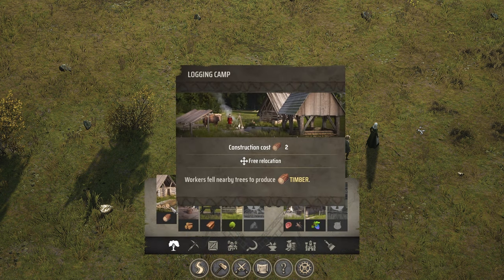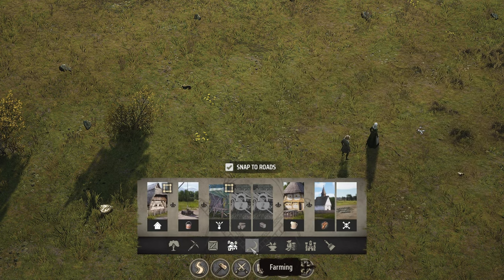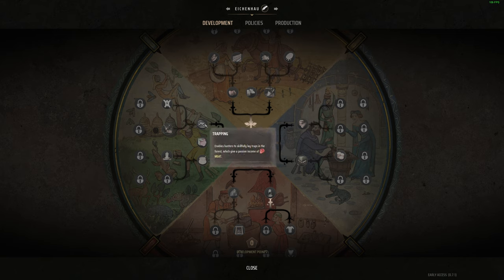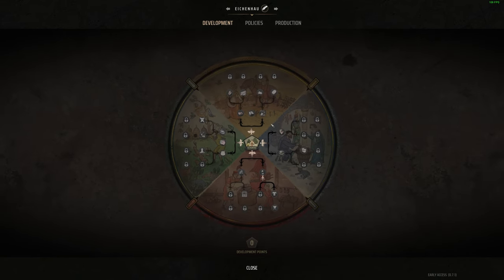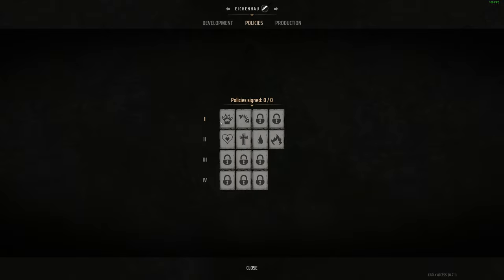The first thing we're going to do is head to Construction. We can see the typical logging camps, woodcutter's lodge, saw pits, forester huts, hunting camp and forager huts — multiple tabs with multiple structures and industries. If we click our name in the top center we go to our development tree where we can spend points on additional buffs. Some stuff is a work in progress due to early access. We can also see policies and production. I'm going to let you guys name the town — leave a comment and I'll name it in the next video.